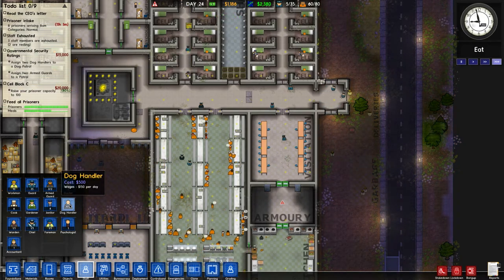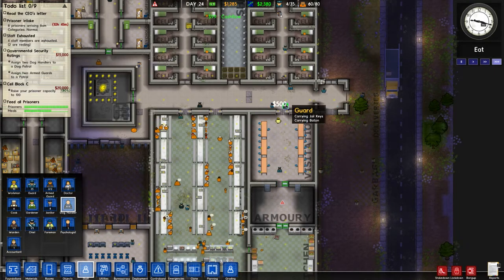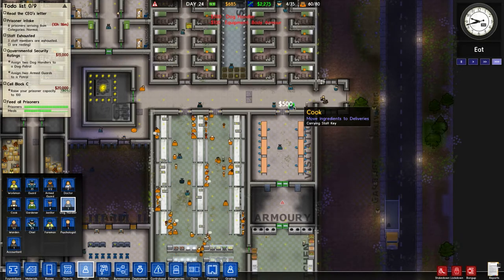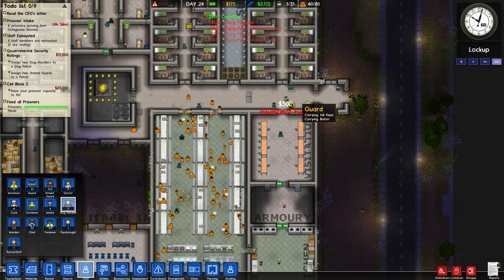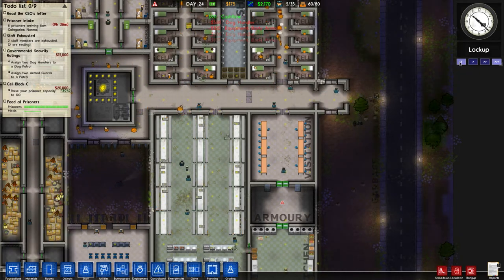Now this is the interesting part - we can get two dog handlers, which is going to cost me 500. So if I do that, it takes away 100 from my balance. Okay, now I've done that.